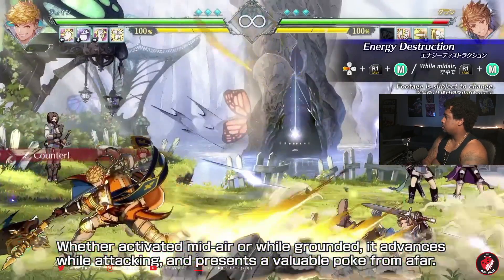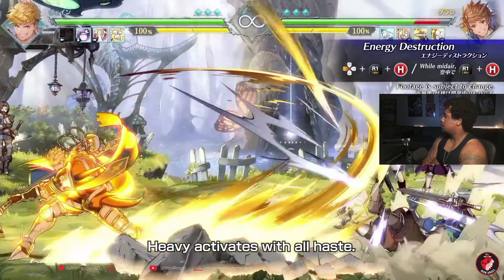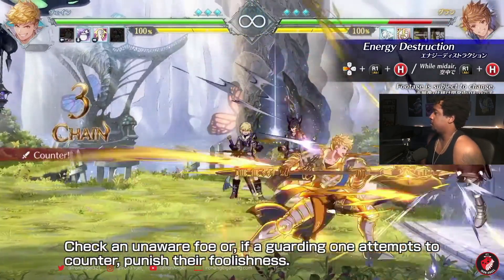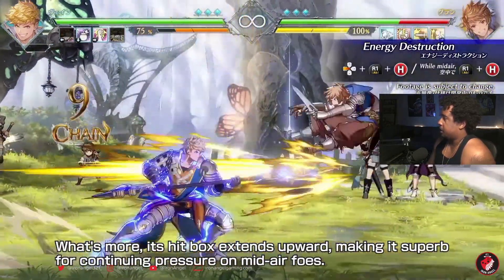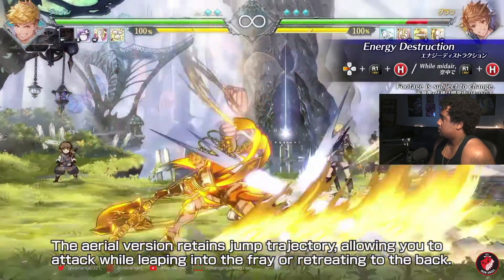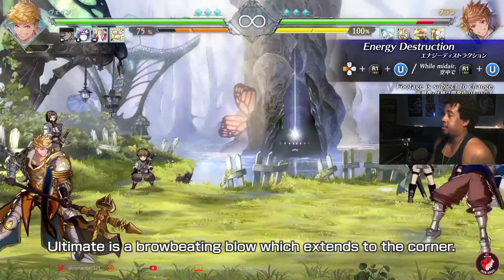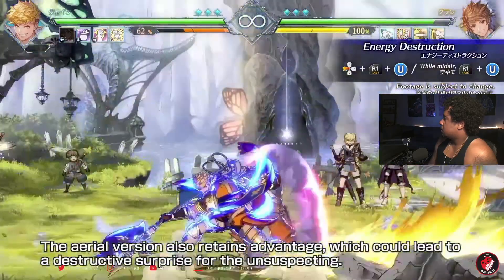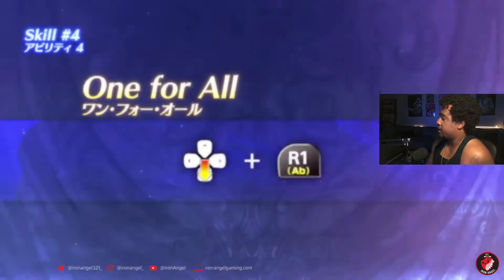Whether activated mid-air or while grounded, it advances while attacking and presents a valuable poke from afar. Heavy activates with all haste — check an unaware foe, or if a guarding one attempts to counter, you can check your opponent very nicely with that move. He doesn't have any projectiles but he doesn't need them — he covers a nice amount of the field. The aerial version retains jump trajectory, allowing you to attack while leaping into the fray or retreating. The ultimate retains advantage when blocked, making it perfect for maintaining pressure.